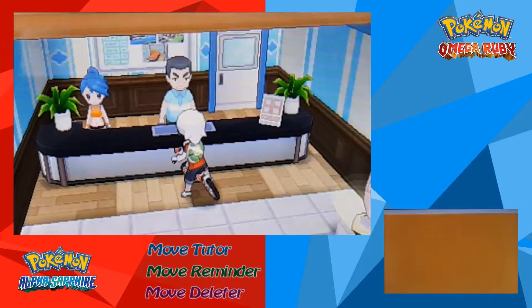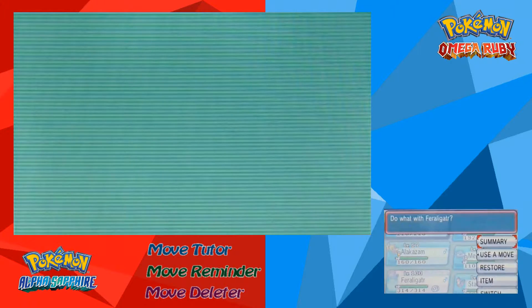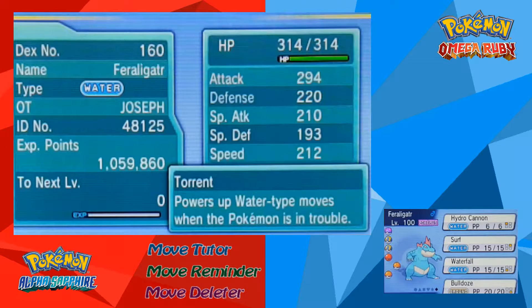I actually have the move already learned on my Feraligatr. I'll go into my Feraligatr real quick and see what it is — I think it's Hydro Cannon. So Hydro Cannon is one, Blast Burn is the other, and Frenzy Plant. Those are the three moves you can learn, and I think all the starters can learn them.